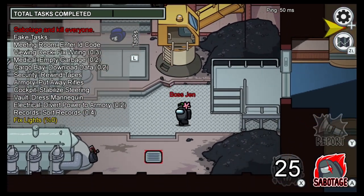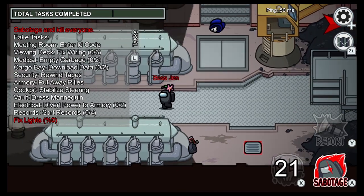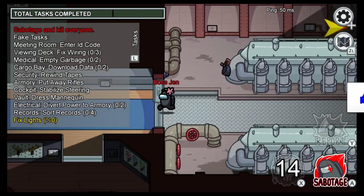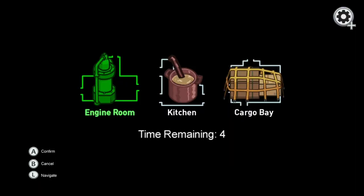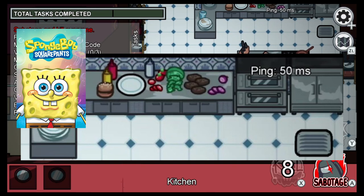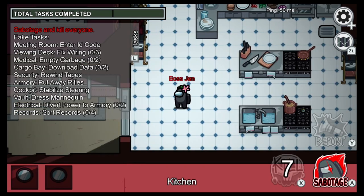So we decided to post all of the easter eggs, funny Among Us stuff, and Henry Stickman references that we found. If you could give this video a like I'd truly appreciate it — it really helps our channel grow. The first easter egg is in the kitchen: these ingredients are actually a SpongeBob reference to the famous Krabby Patty. I'm just playing y'all, but that's the first thing Jennifer thought of when she saw it.